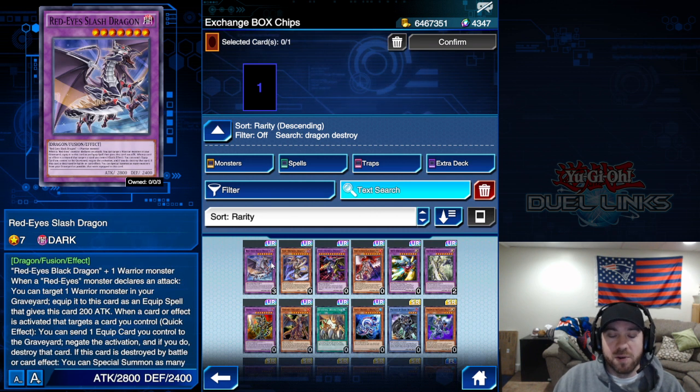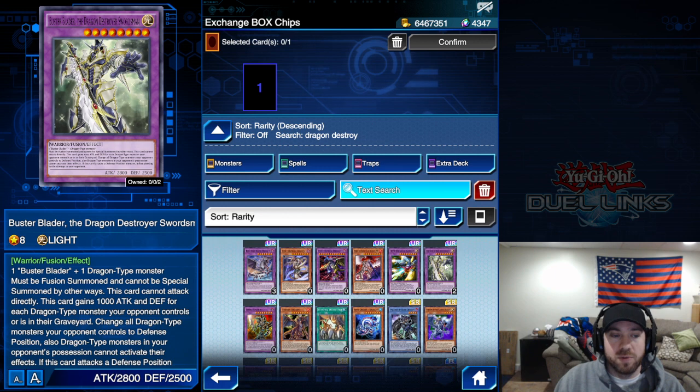I don't recommend the Slash Dragons since you can get those from a deck box, but the one worth looking at is Buster Blader, the Dragon Destroyer Swordsman. This card still sees some meta play — not very common right now, but even a few months ago it was working with mech knights. This archetype gets support every now and again, so having a few of these is usually a good play.